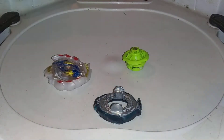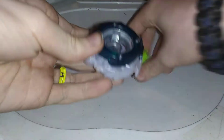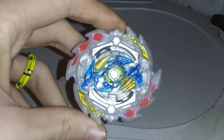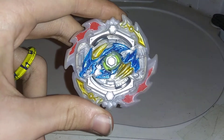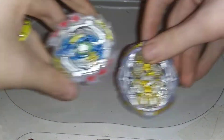That is what I'm going to be using for this video. The combo we have is Ace Dragon D5, 1A Yard Slingshock. You can actually have it in attack mode, and it works really well. Here is the combo — tell me what you guys think in the comments. Anyways, let's test this in a battle against Regalia Genesis.